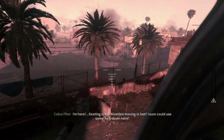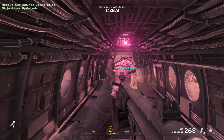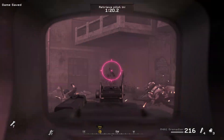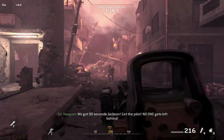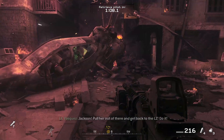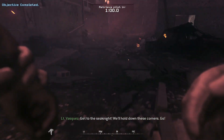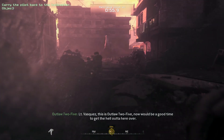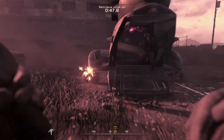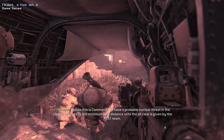I'm here. Hold on, we're coming to you. Be advised 2-5, hostiles advancing parallel southwest of your position towards the crash site. We've got 90 seconds, Jackson — get the pilot. Jackson, pull her out of there and get back to the LZ. Do it. Roger that, we're on our way. Outlaw, this is command — we have a probable nuclear threat at the capital. Proceed to the minimum safe distance until the all-clear is given by the NEST team.